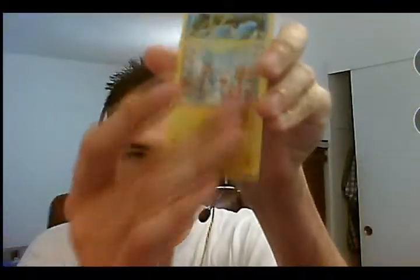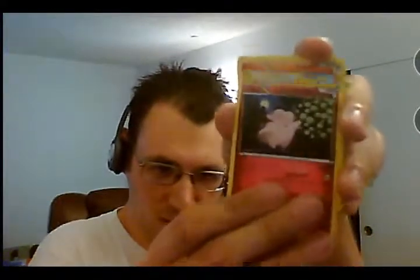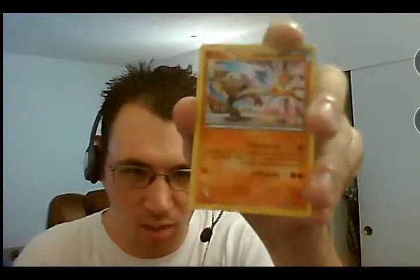I did kind of record a collection video before this. I haven't posted it yet though, so I might post that before this video. Okay, I opened up the Mega Lucario pack — last Furious Fist. Minun! Third Clauncher of the set. Shroomish, Clefairy, Torchic. I'll try to hold them a little closer. Mienfoo, Hitmonchan.